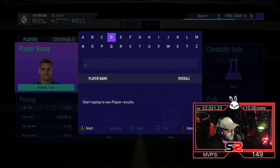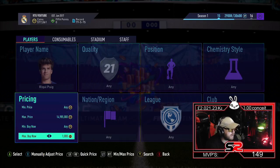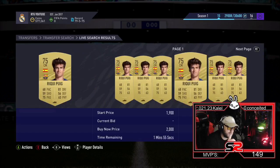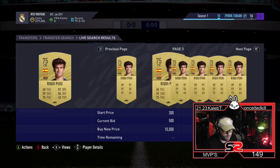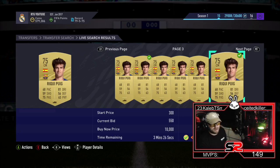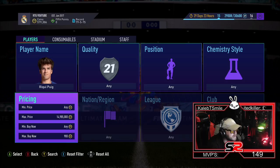The next one is Rigi Pugai — 75-rated, plays for Barcelona. He's about 850 to 900 coins. He was going for like 450 coins earlier. You can mass bid this guy all night; he is not going to drop in price. He's going to stay at that sort of price the majority of the night. For the purpose of the video, I'm going to show you they're popping up with the mass bid.